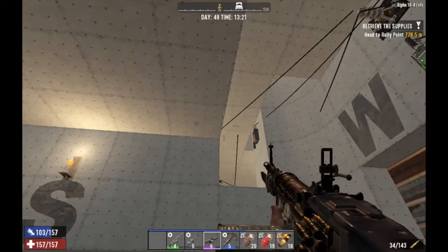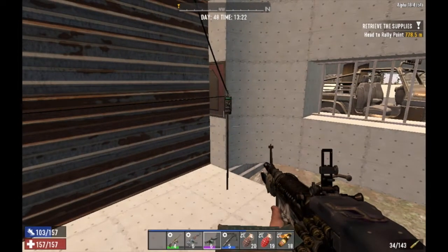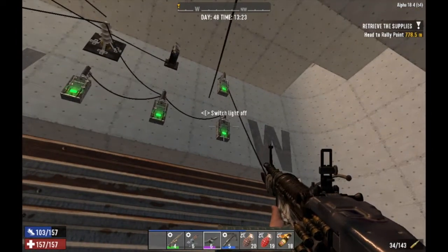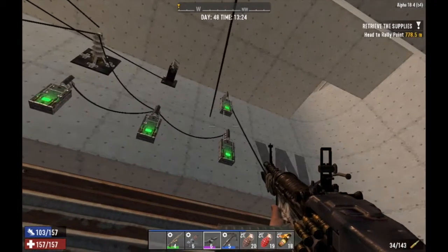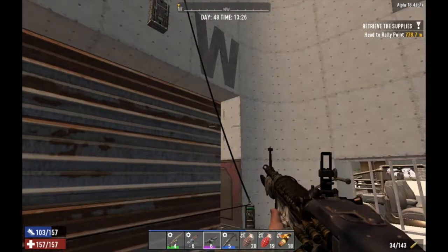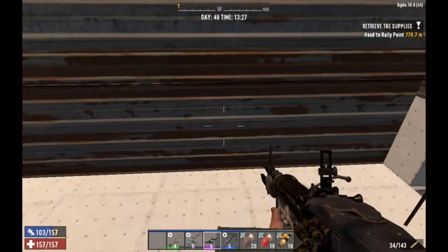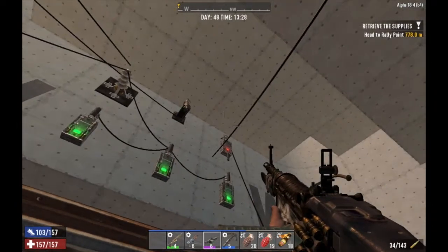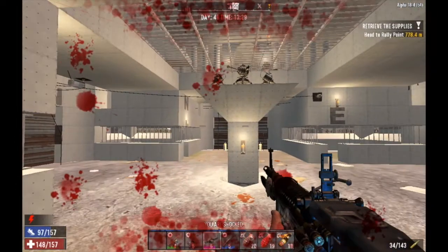One switch is for the electric fence inside, another is for the dart traps outside, and another is for the electric fence on the other side. If I want to shut everything down, I have a main switch that will shut the entire system down so I won't get shocked. But the second I arm them and walk through, I'm going to get shocked — so those are fully functional and working.